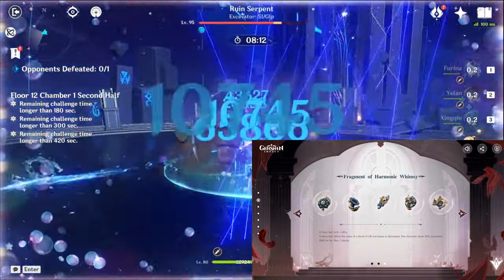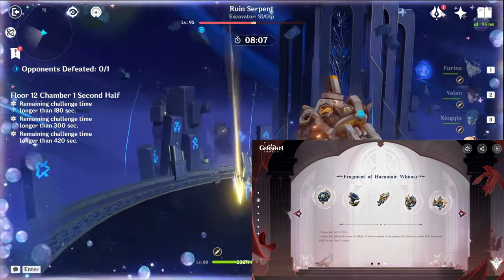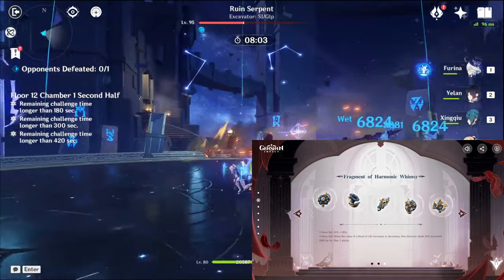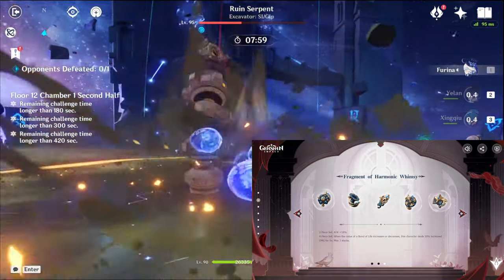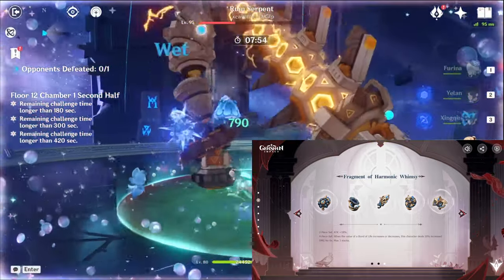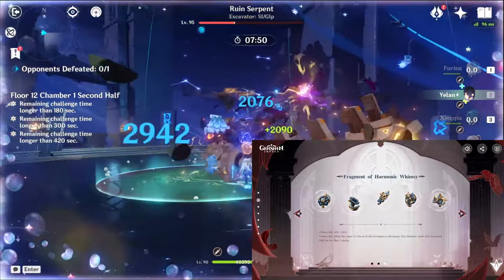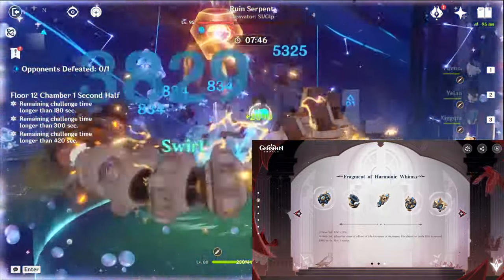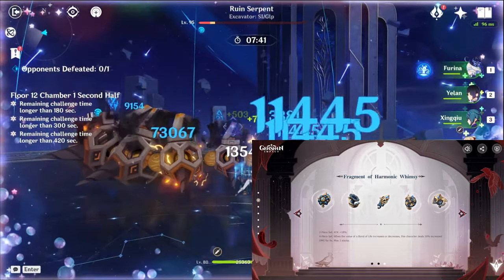For her stats, you want crit rate and crit damage on the mask. Your timepiece is going to be attack percentage — I don't think she scales off HP, nothing has indicated that. Use attack percentage on your sands, or energy recharge only if you really need it, though I wouldn't recommend it. The goblet is going to be Pyro damage bonus.